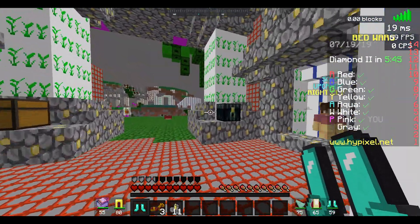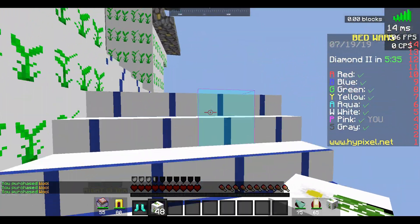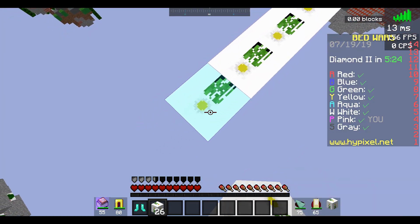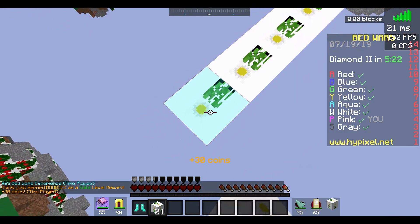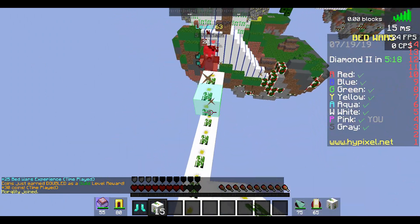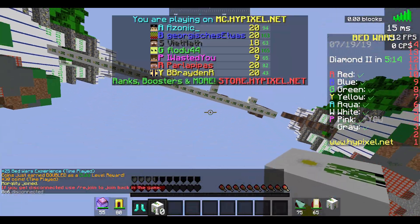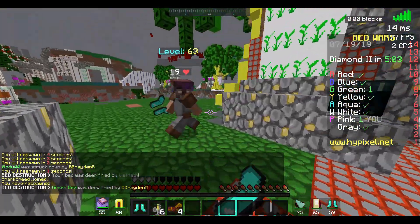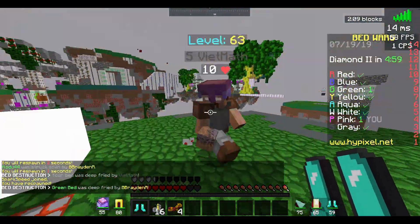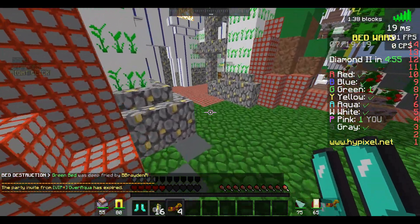Alright, so I believe this map is a 12 rush. Oh, we have dandelions for our wool. That's so weird how the texture is like that. He's a guy — he's a triard. Alright, he's a sweaty guy. Oh, he's a block spammer.